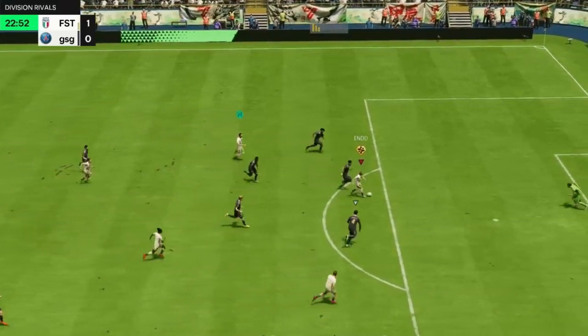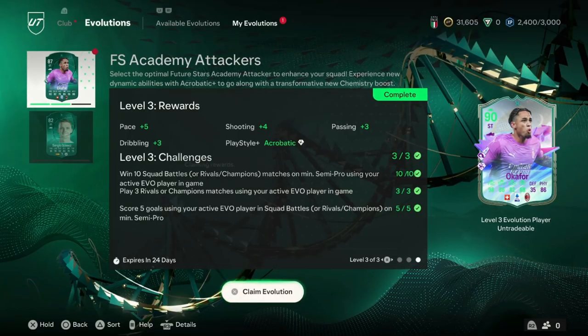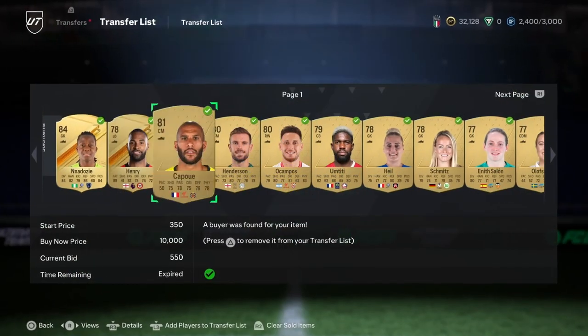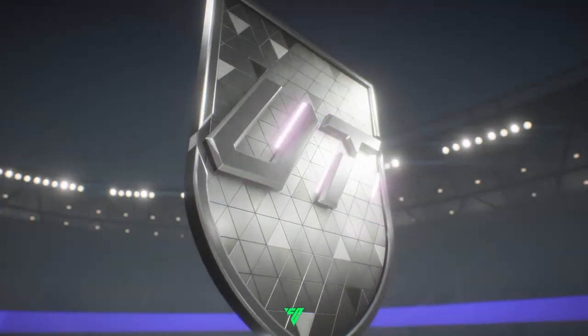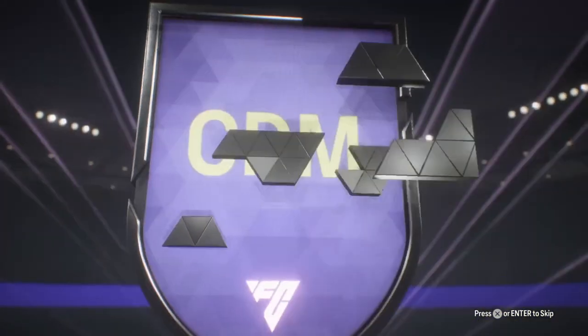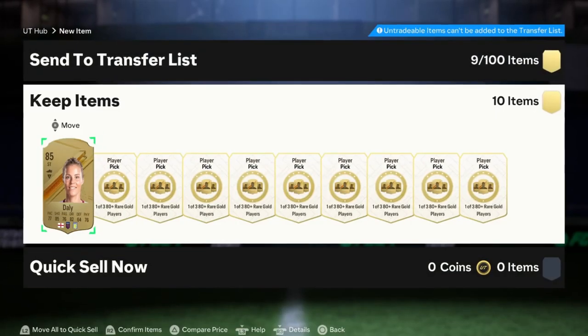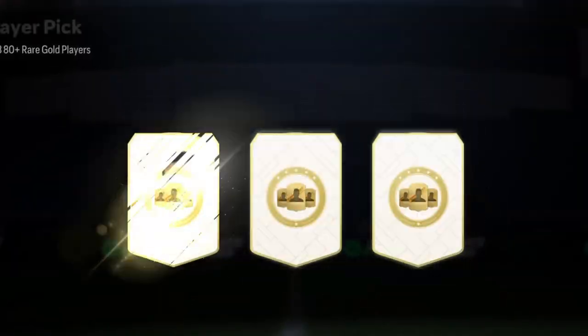After winning 10 games in a row in Rivals, we can now add one icon or hero to the team. We evolved Noah Okafor all the way to 90 rated. We sold more players and got 32k coins in balance. Then we got our first tradable Future Stars player — Le Moule. We made 10 more 80+ player picks and got a couple of high-rated players, like Banos and Messi.